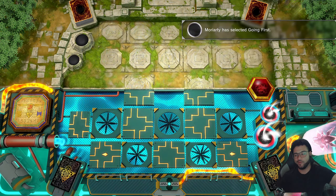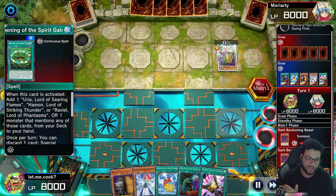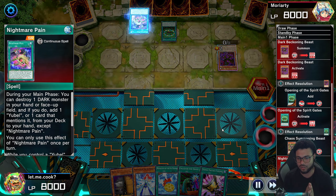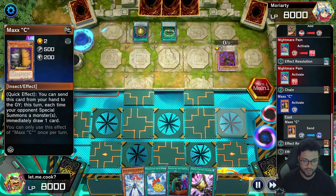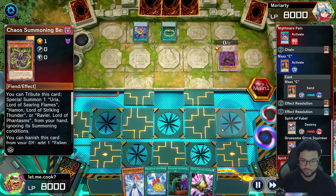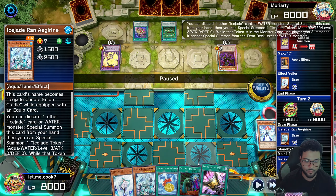Replay two — we're going second against You-Bell. They normal summon the Dark Beckoning Beast getting the Opening of the Spirit Gate, then activate that to get the Chaos Summoning Beast. They activate Nightmare Pain following that to pop a dark monster. We throw out Maxi — they don't have anything for it, but they didn't do a full combo anyway. They pop the Spirit of You-Bell getting the Squirmer, then use Chaos and Spirit of You-Bell from the graveyard to especially summon the Phantom of You-Bell. That's their board.